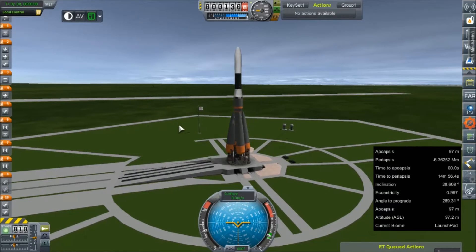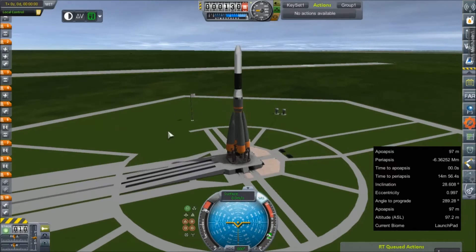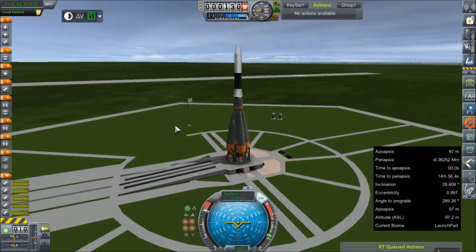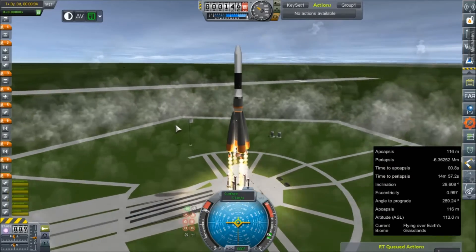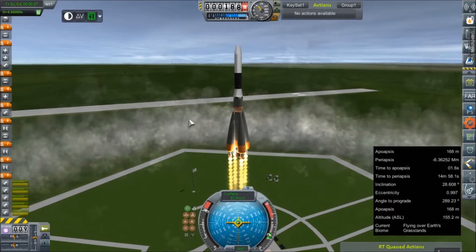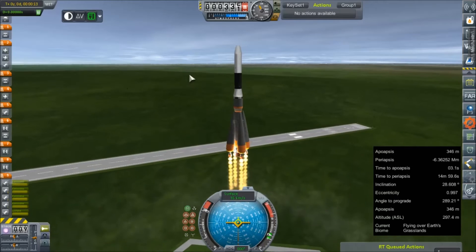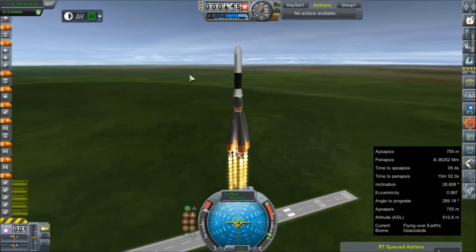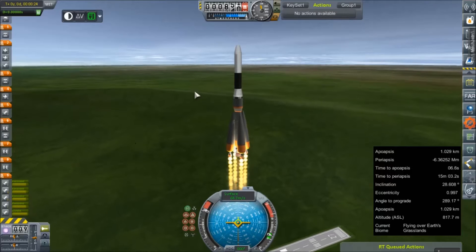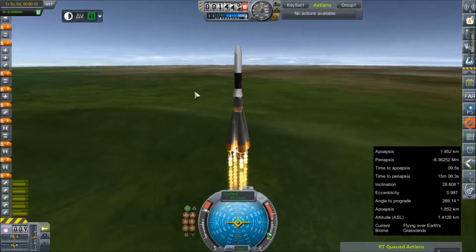Hey everybody and welcome back to Kerbal Space Program RP-0! We are out here on the launch pad once again with an RA-9. We're doing a test flight mission as our next step toward crewed interplanetary travel. We need to test if some of our new crew cabins that claim to be re-entry rated are actually up to the task. We have a crew carrier that seats three people rated for LEO re-entries, but I really want to know if it'll survive an interplanetary type speed re-entry. So if we can't bring them back to Earth safely, there's no point in flinging them out there.